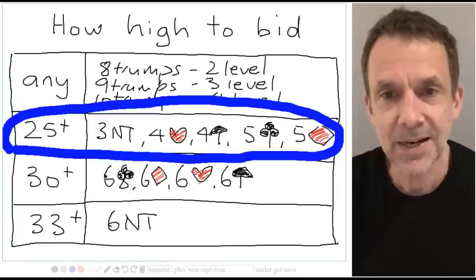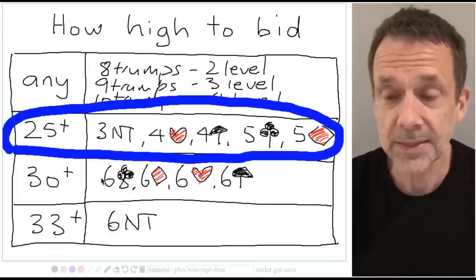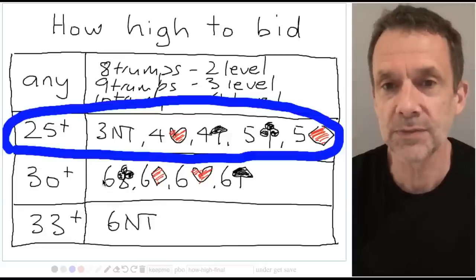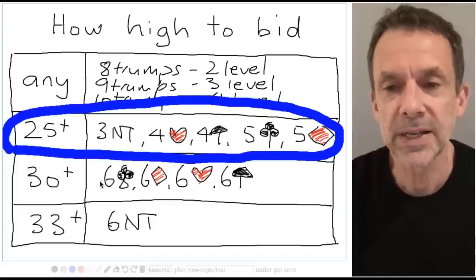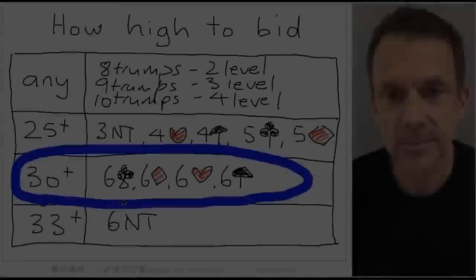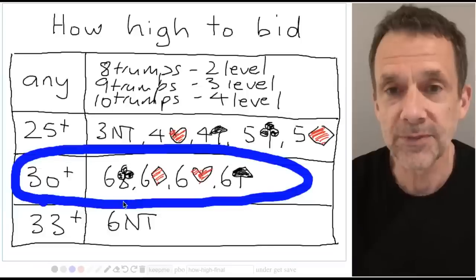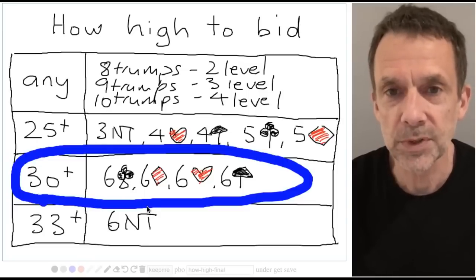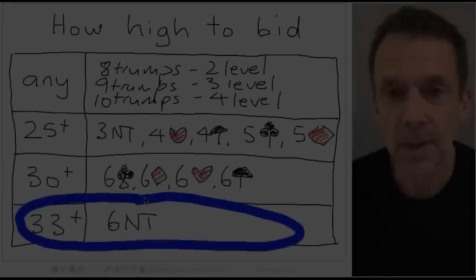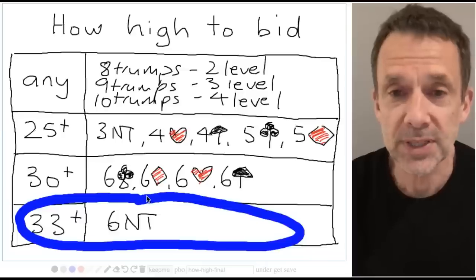Three no trumps can be a bit scary sometimes, but that's nine tricks. Five clubs and five diamonds — that's eleven tricks — so be brave, and three no trumps is going to be your second choice if you don't have a major fit. Sometimes you'll bid five clubs and five diamonds for sure, but most of the time you'll be bidding four hearts, four spades, or three no trumps. 30 points isn't normally going to be enough to bid a slam, but with a really good trump fit 30 points will often be enough. With 33 points between the two hands, you'll almost certainly want to be bidding a slam — six no trumps is a very common slam contract.